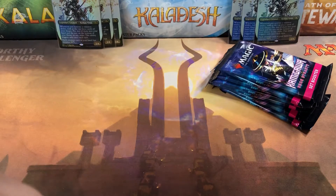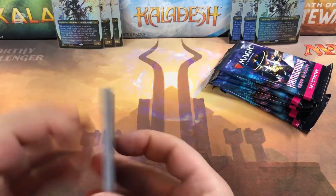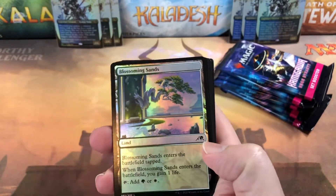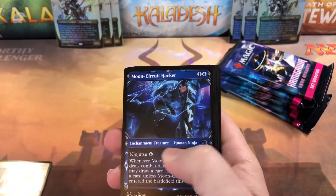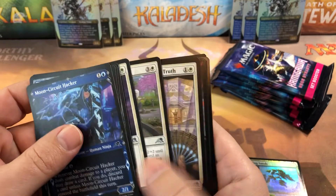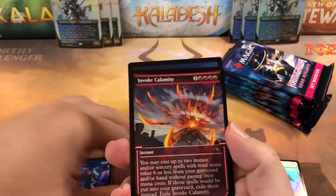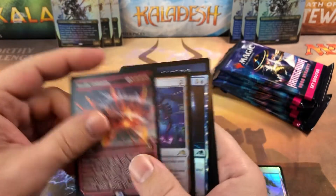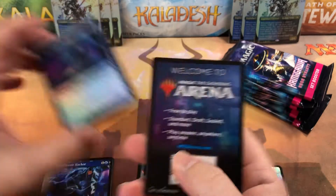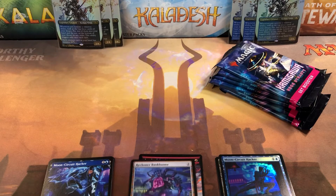We'll see if we get half as exciting stuff as we did in our last one. There's our art card, foil basic — we'll put that over the foil spot — then commons, uncommons, an Evoked Calamity with the neon pink variant for our first rare, and a Wreck in our Bank Buster for our second, then a common foil. Nothing too exciting.